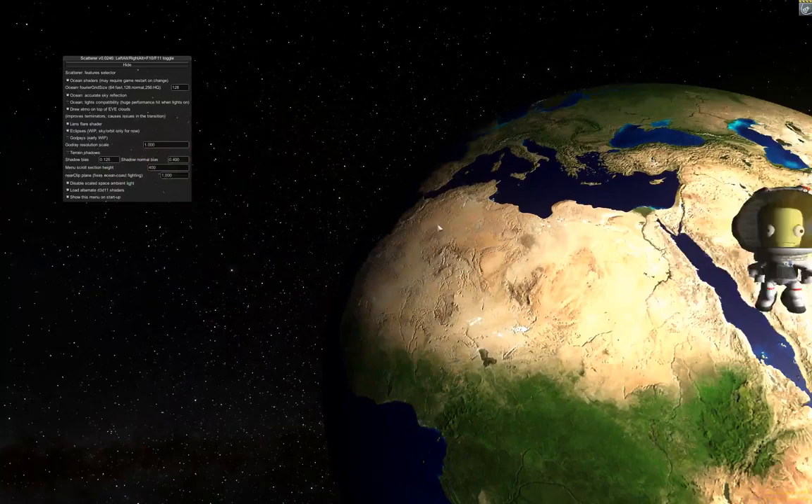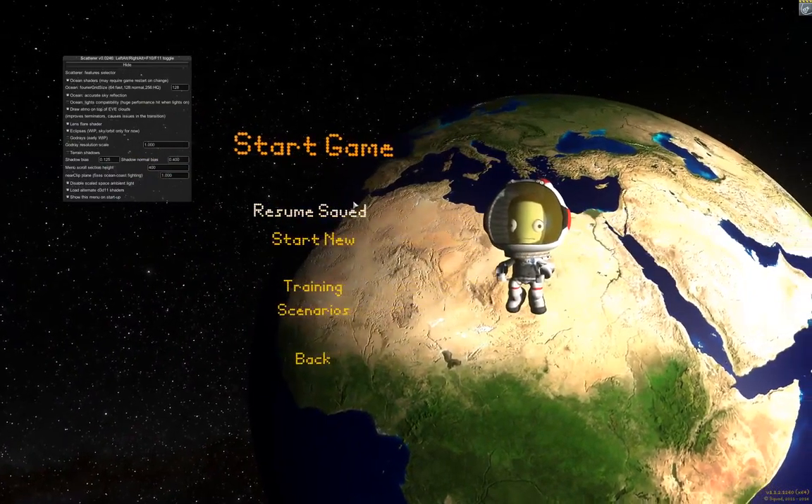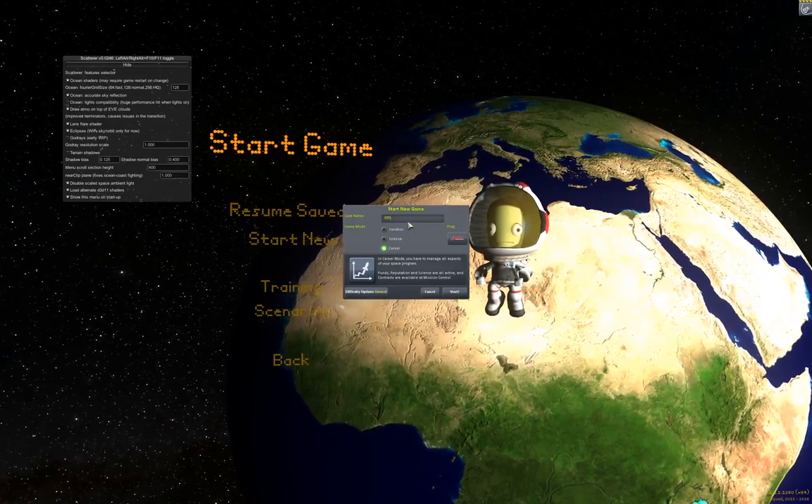I'm going to give a tutorial for Realistic Progression Zero in RSS, the Real Solar System mod. Let's go ahead and start a new career - we'll call it RP02.